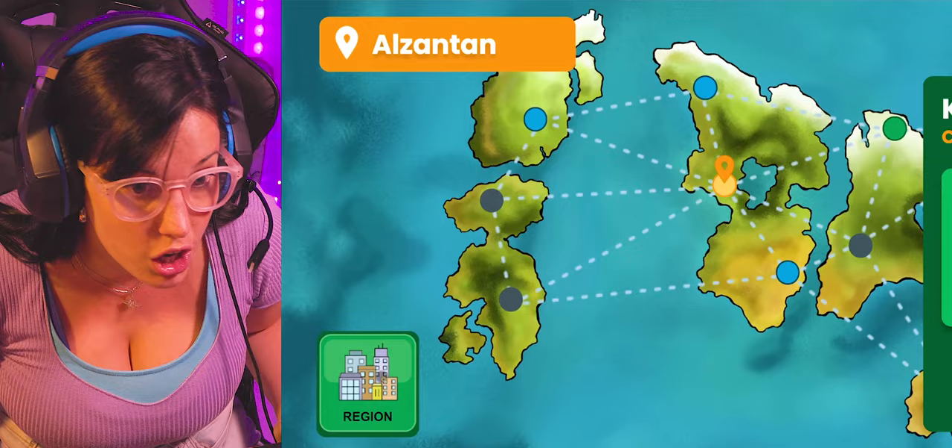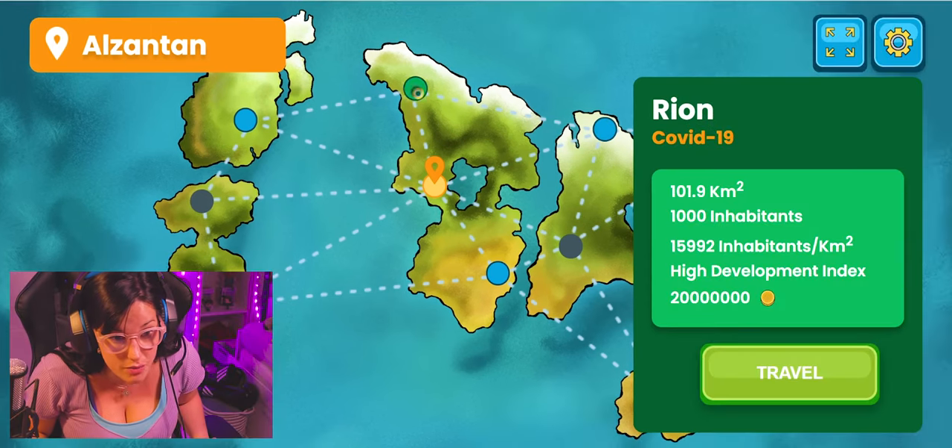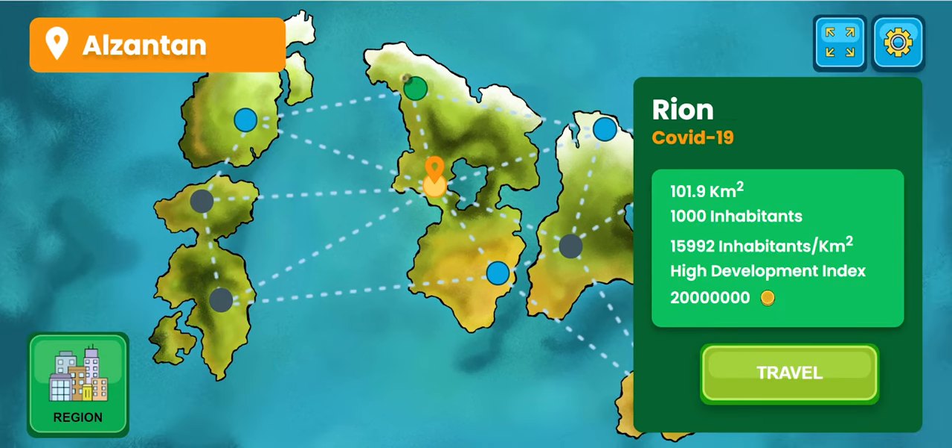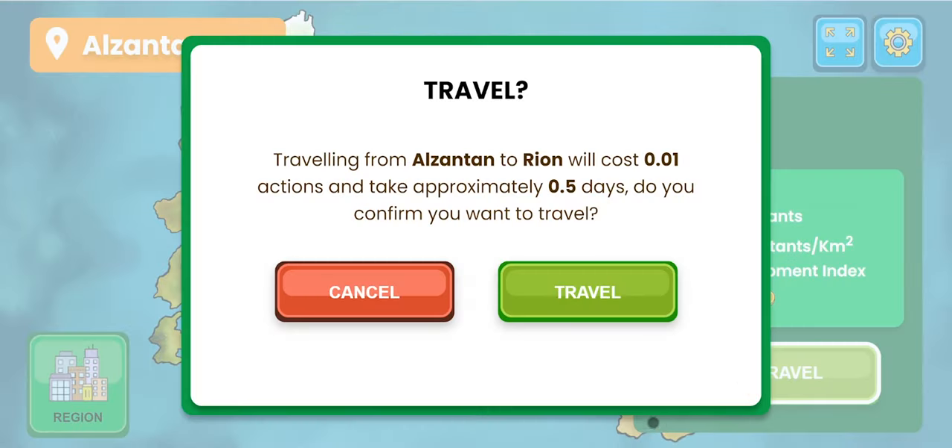And guess what? Multiplayer option is available so you can play with other people. The first player starts and sends an invitation to the rest of the team. Each one will play in a different city. Will you and your friends be able to cooperate in order to discover a vaccine and vaccinate all the population? Give it a try and see you there.